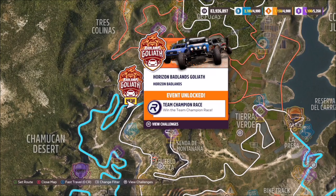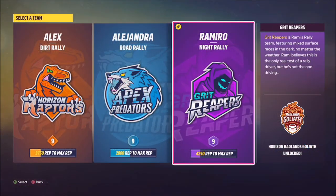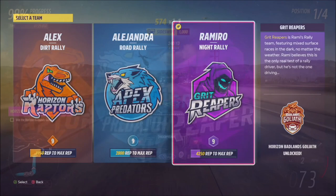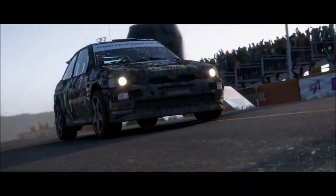First of all you need to unlock this. To do so, you have to complete all three of the main final races for the Grit Reapers, the Apex Predators, and the Horizon Raptors. Once you do that and get to level nine of the Grit Reapers, you'll see the challenge to win the Horizon Badlands Goliath.